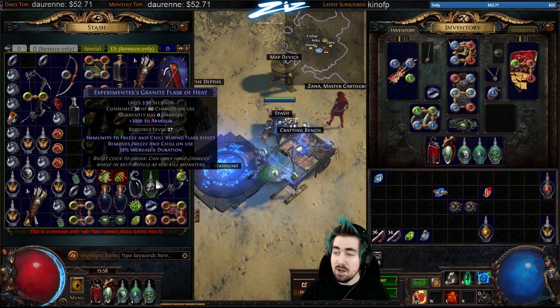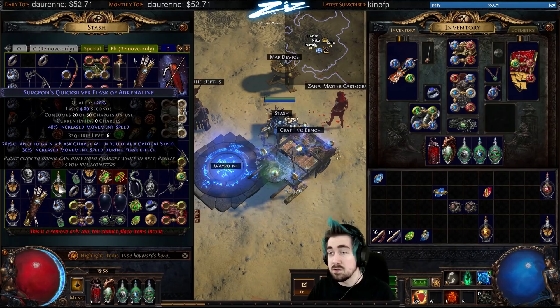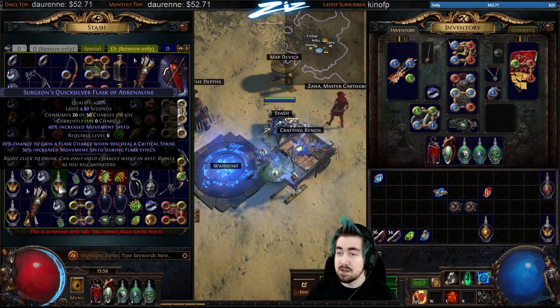A lot of players complain about the game being pretty slow when you're new. Early on — I think it's a level 8 requirement — you can roll a Quicksilver Flask with the suffix 'of Adrenaline', which gives 30% increased movement speed. That means instead of the normal 40%, a Quicksilver gives you up to 70% movement speed. Later in maps you can use 'Alchemist's of Adrenaline' and it becomes 80 to 100% movement speed — a large difference over the normal 40%.